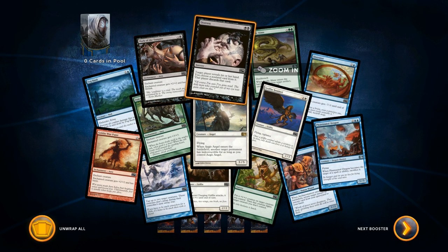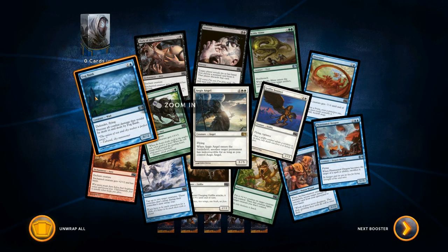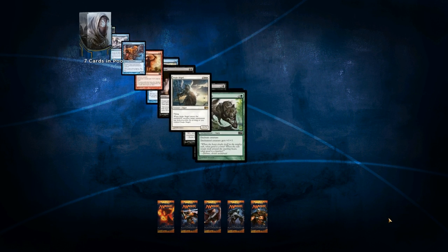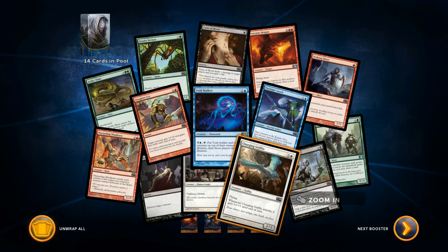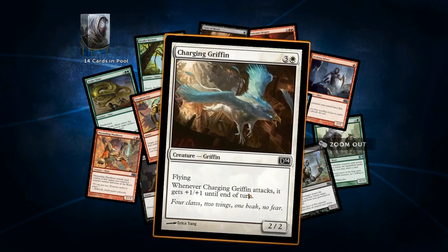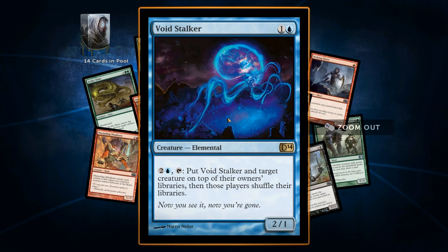All right, let's go to the next booster pack. I don't know what kind of deck I'm gonna make. Fog breaks... I don't know what I'm gonna make. Let's just see what we get and we'll decide from there. We got another Charging Griffin — that's gotta be the rare in the middle. They cost a lot for being 2/2. Let's see what this rare is — Void Stalker.